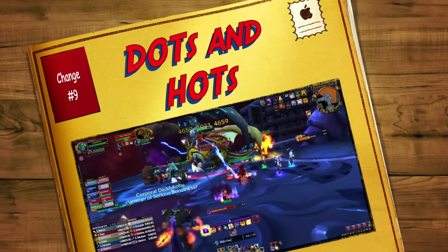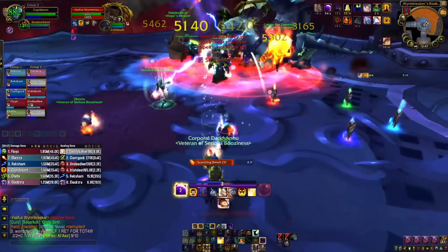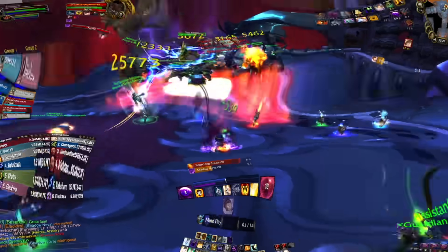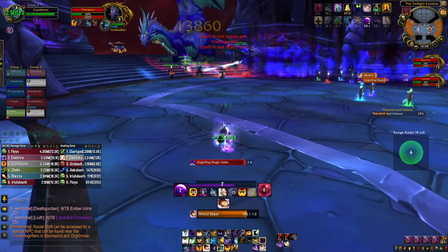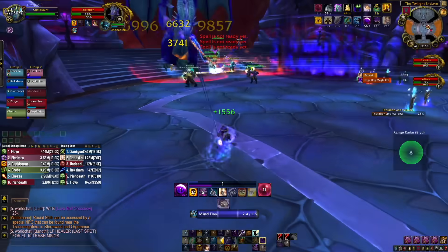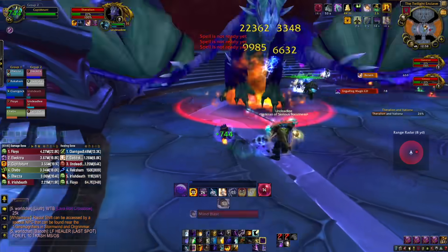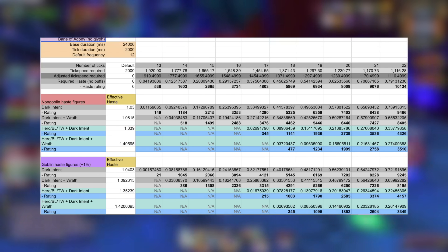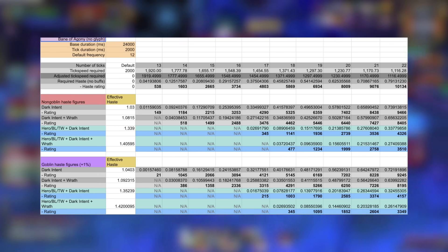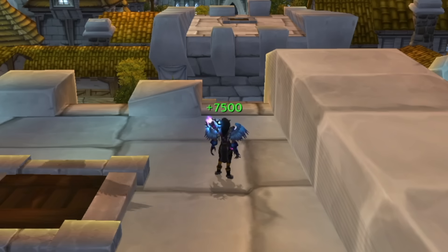Coming in at number nine is the change to how DoTs and HoTs work. Currently in Wrath of the Lich King, if you put a dot on a target affected by Haste, it reduces the total duration — it ticks quicker but you have to reapply it quicker. In Cataclysm, it works differently: when you put a dot on someone, it will always have the same total duration. Instead, it ticks quicker, and at certain Haste breakpoints you gain additional ticks of your dot. The same applies to HoTs — the level of Haste you have will dictate how many ticks you get in that duration. It's quite a drastic change that I'll cover in a dedicated video.